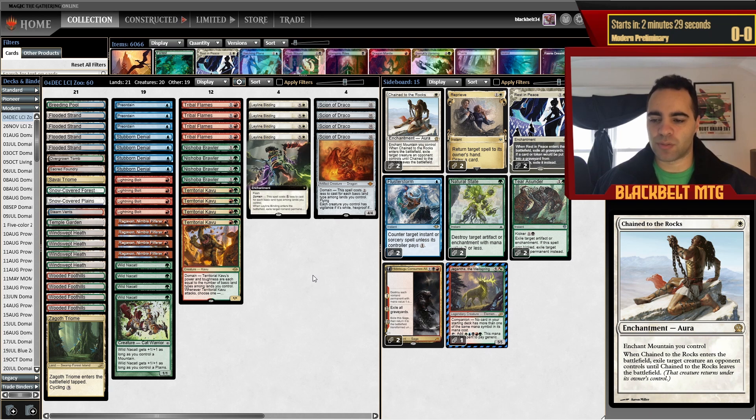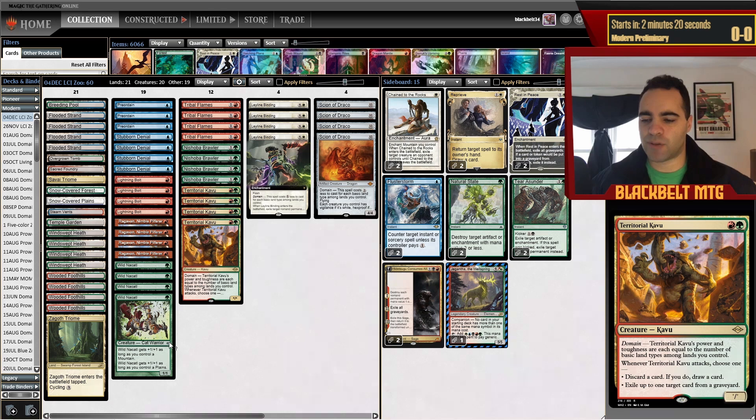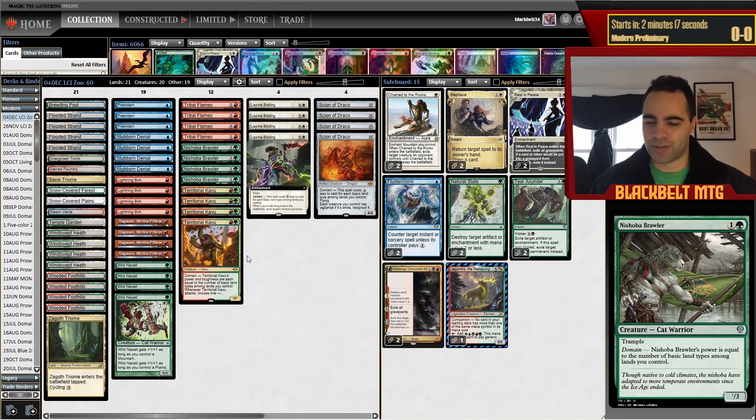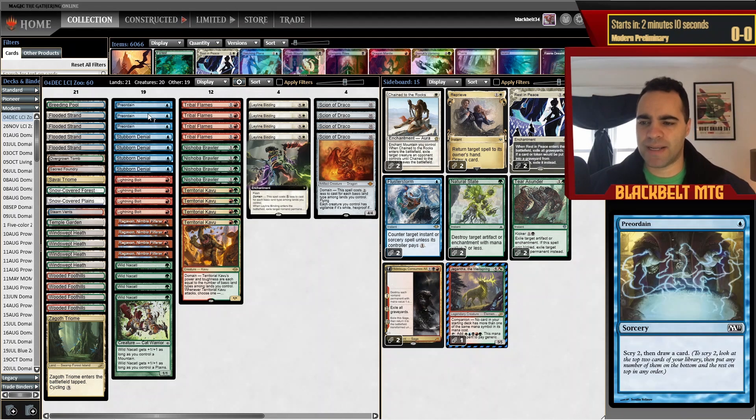We weren't a deck totally vulnerable to Fury because it was generally hard to get the two-for-one. There were times like you have a Brawler and Ragavan on board and your opponent can take out both, but most of the time it was like Coddle plus Brawler — Fury can kill one but not both. I'm back to Preordain just because I like it. Beanstalk's gone now so there's even less reason to play Bowmaster. Preordain can dig for answers against top decks like Rhinos, Cascade, Amulet Titan — matchups where Bowmaster is just dead.